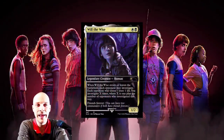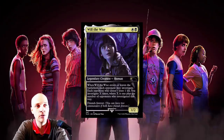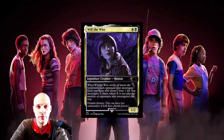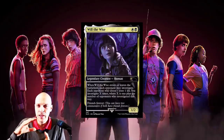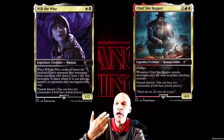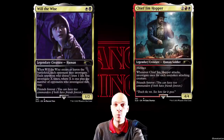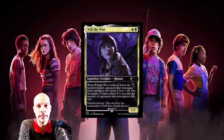Then we have Will, Wise Advisor — white-black, two mana, a 1/2. When Will enters or leaves the battlefield, each opponent may investigate. Each opponent who doesn't loses one life. You investigate X times, where X is one plus the number of opponents who investigated this way. Personally I don't like group hug in CDH — giving value to someone else even though you gain a little more is not ideal. In a well-built Jim deck you're probably going to investigate just as much as with Will, without group hugging anyone. So in my opinion, don't play Will — he's not that great for CDH.